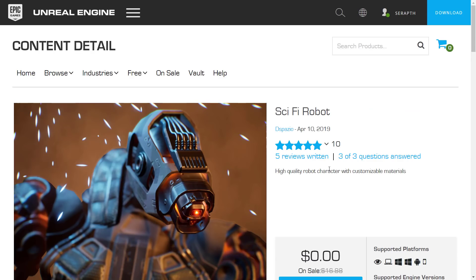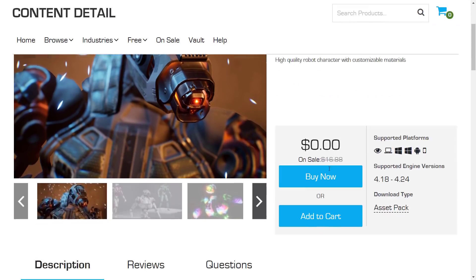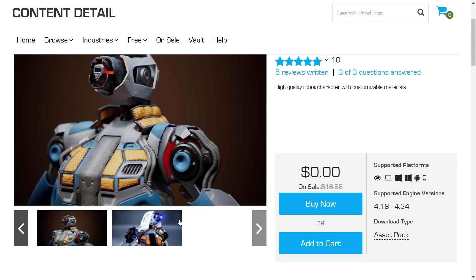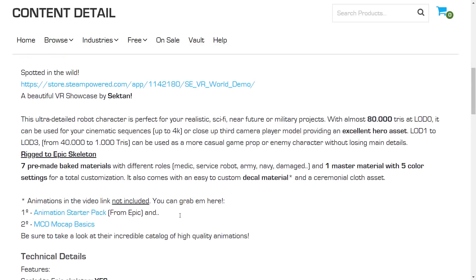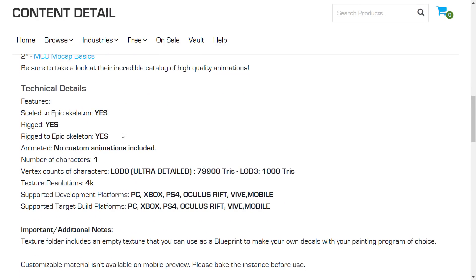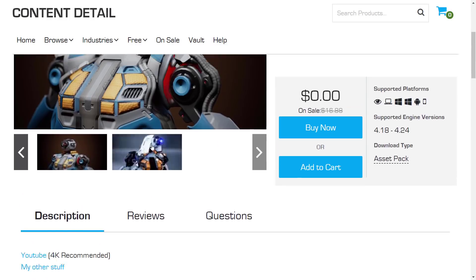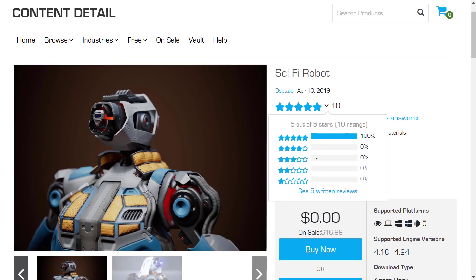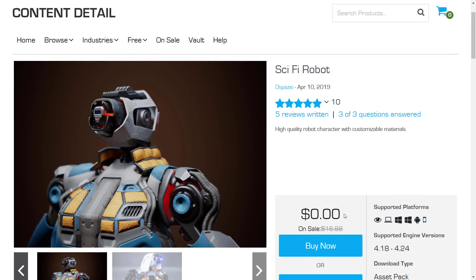Next up, we've got a sci-fi robot — a high-quality robot character with customizable materials. It's pretty straightforward; I don't know that there's going to be a lot of use for this unless, of course, you want to make a driving game with a robot as the driver. It is an ultra-detailed robot character, almost 80,000 triangles at LOD zero, with multiple LODs — LOD one, two, and three — between 40,000 and 1,000 triangles, plus a bunch of materials. No custom animations are included, but it is rigged. So if you need a really high-detailed rigged robot, that one's good for you. This one was $16.88 regularly.